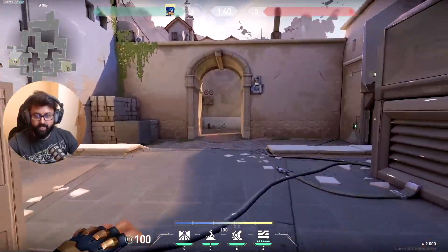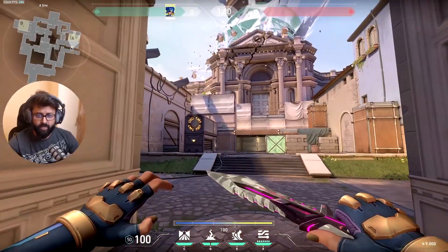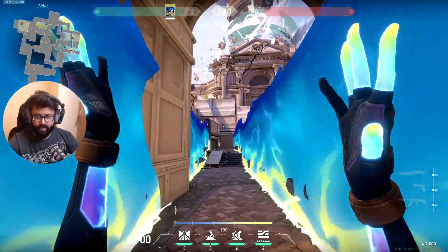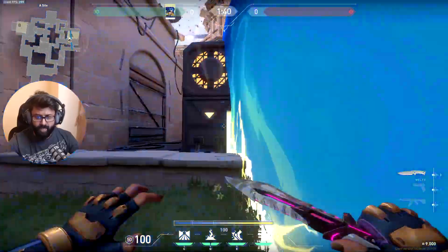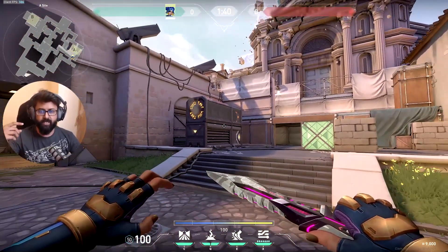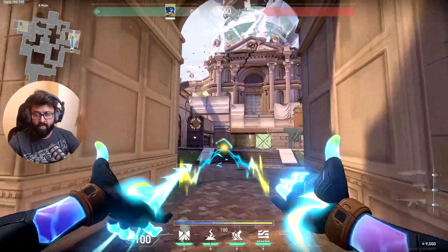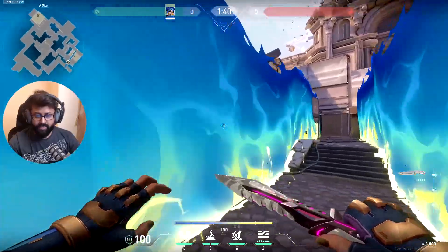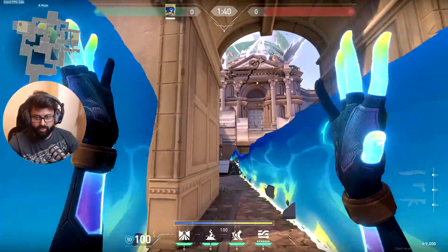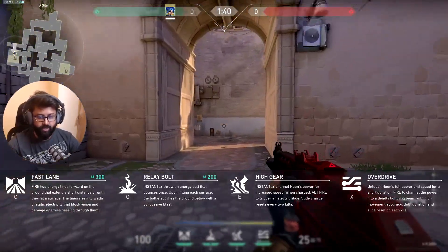Her C ability is very simple. If you are attacking, say you are attacking A in Ascent map, you can just aim at any place and hold C. This creates a wall, and whatever goes inside, the enemies will take damage — it takes a lot of damage, like the front will be a lot of damage. This provides a screen so you can rush. You can say to your teammates, okay guys I have walled it, let's go. So this is her C ability which is Fast Lane.